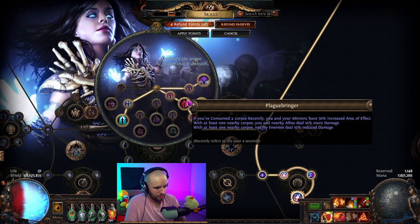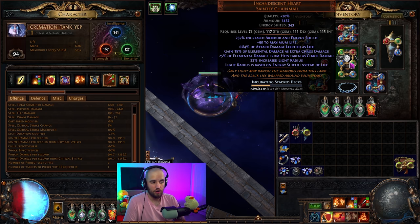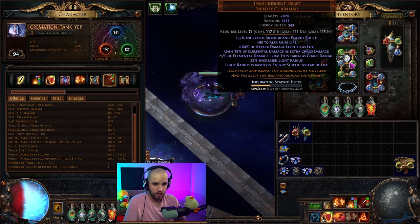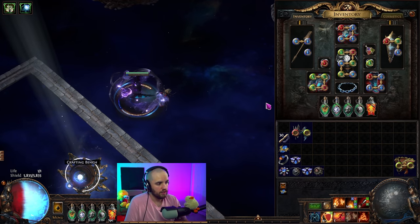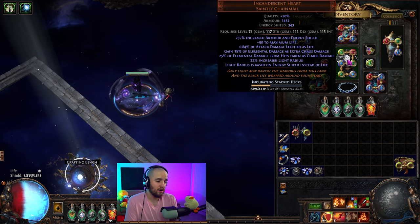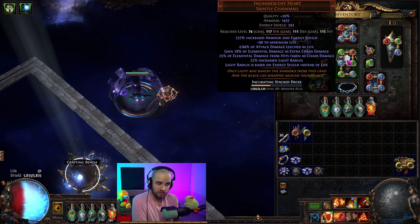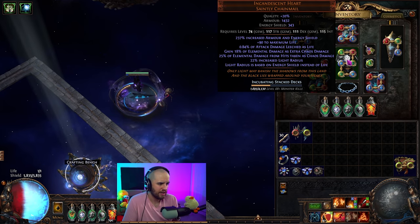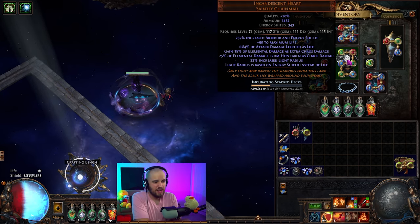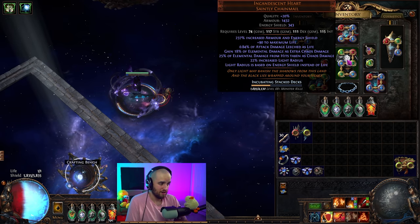This build is an Aegis Aurora and Incandescent Heart CI build. We are energy shield and chaos inoculation — chaos inoculation makes us immune to chaos damage, and our maximum life becomes one, so we are focused completely on getting energy shield. Because we're completely immune to chaos damage, we can make use of Incandescent Heart, where 25% of our elemental damage from hits is taken as chaos damage, meaning we are immune to that 25%. It also gives us some armor, some energy shield, some gain elemental as extra chaos damage. The extra damage is pretty good, and that 25% less damage taken is very, very powerful.